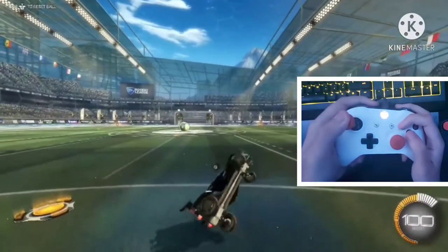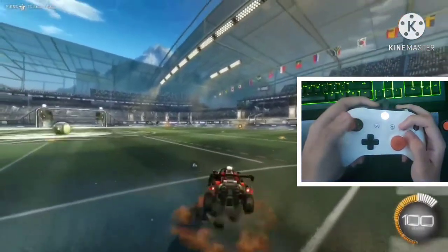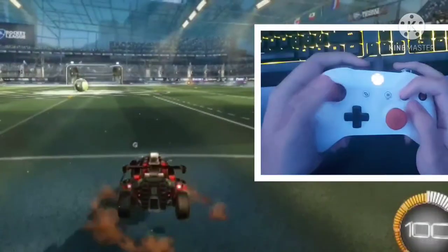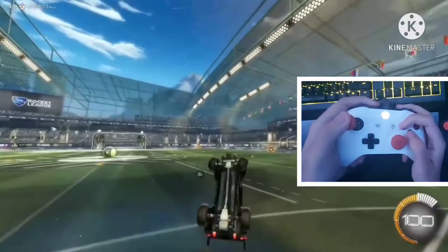Now the first thing you need to learn is a tornado spin. This is something I've covered in previous videos about air roll left, but all a tornado spin is is pressing your analog stick in the opposite direction as your directional air roll.